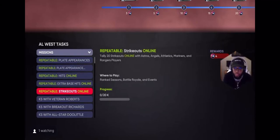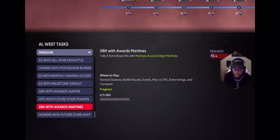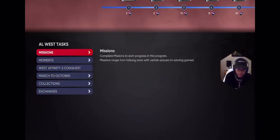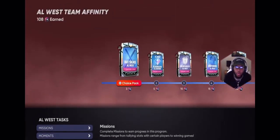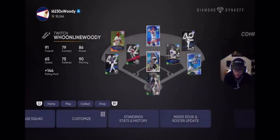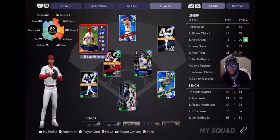This is how I get into doing this Team Affinity thing — I look at the missions first, do all of these. As you can see I've already completed a couple of them. Then I go over to my squads — you can see my squads laid out here.